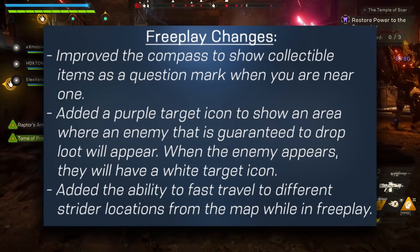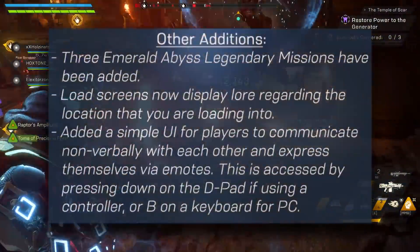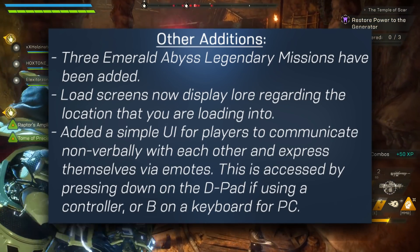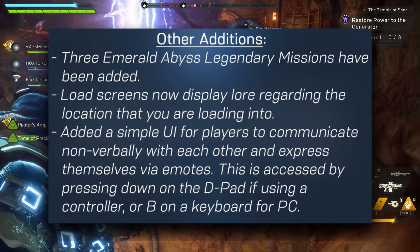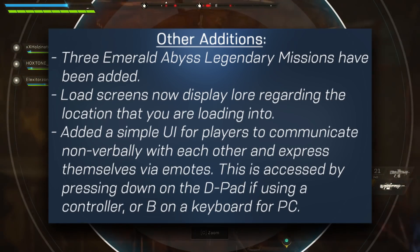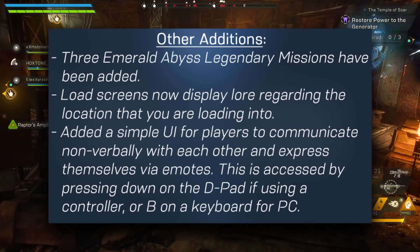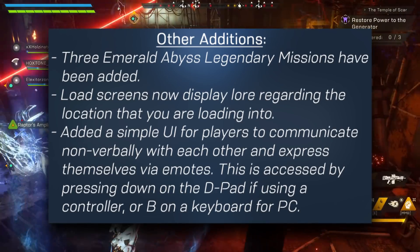These are some knockout quality of life improvements for free play. They have also added some new legendary missions, specifically the three Emerald Abyss legendary missions, and load screens will now display lore entries regarding the location you are loading into. There is also a simple UI for players to communicate non-verbally with one another, to express themselves via emotes or callouts — think kind of like the Apex Legends ping marker system without the pings. This is accessed by pressing down on the D-pad on controller or B on keyboard.